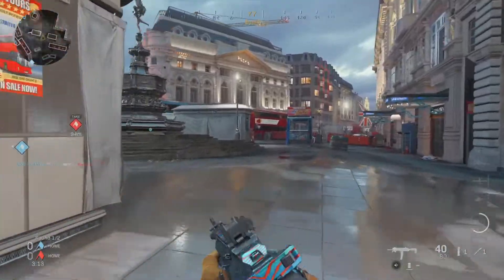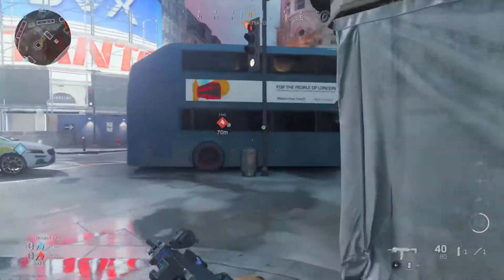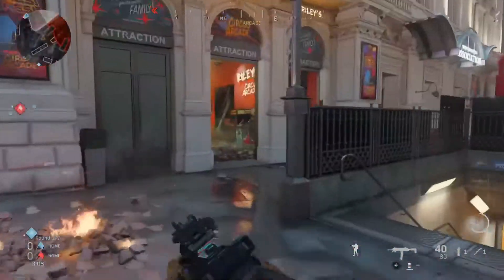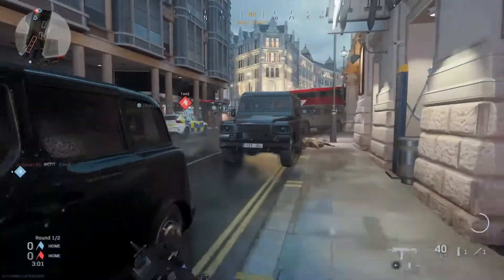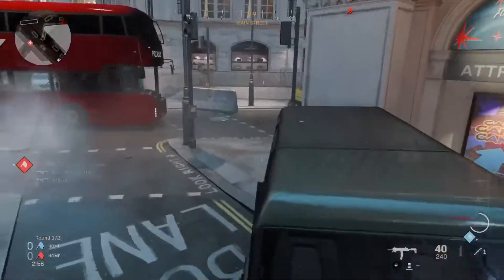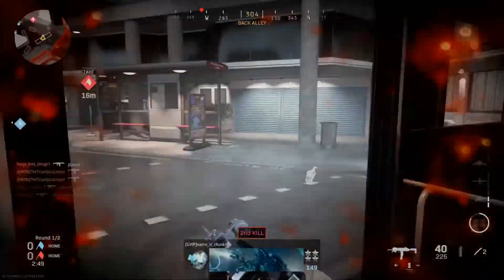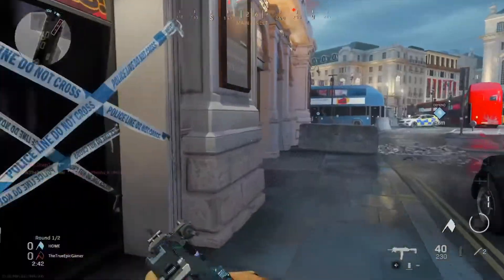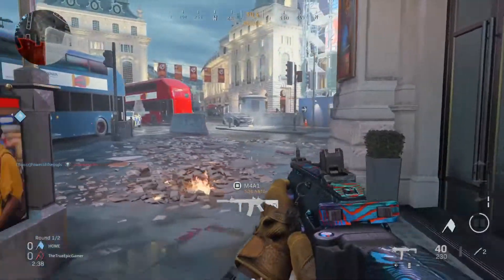Hey, what is up everybody, it is the True Epic Gamer here. Call of Duty Modern Warfare had a massive update today — it probably took you a very long time to download unless you have really good internet. Even then, it still takes quite some time during the copying portion, and then when you open the game it sends you to download two more things from the PlayStation Store: a Special Ops pack and a multiplayer pack.